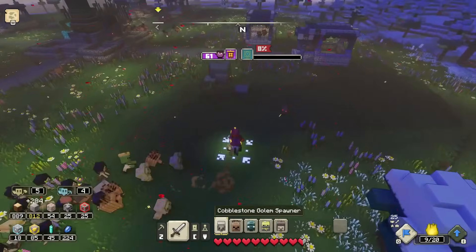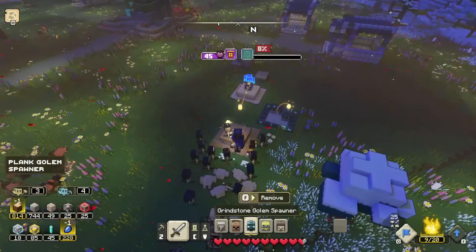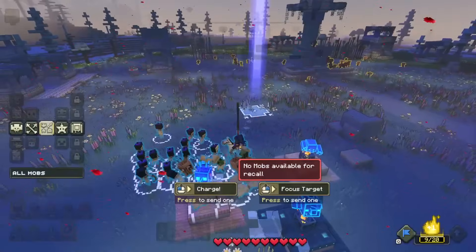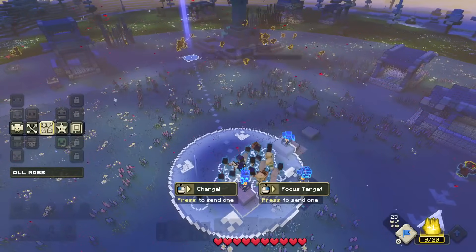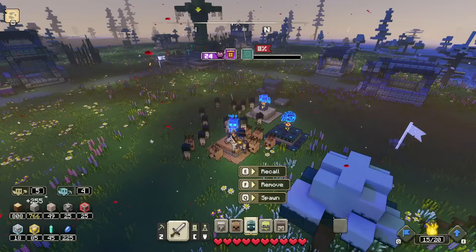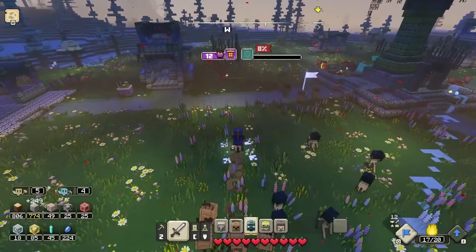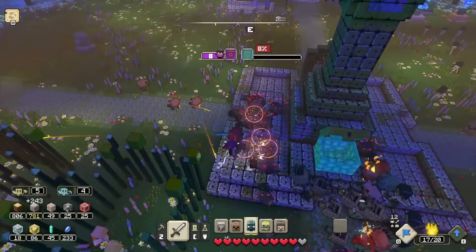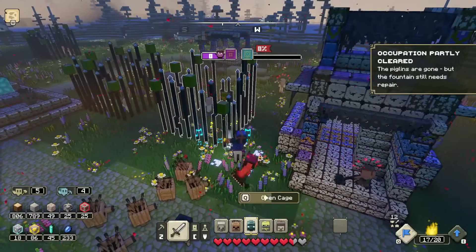We spawn in the wooden ones and recall whatever's not here, then charge some units over that way — like that, send them off, and spawn in more. We can get quite a lot right now. All of our units are getting quite busy — only a few more piglins to take out. Partly cleared — the piglins are gone but the fountain still needs repair.